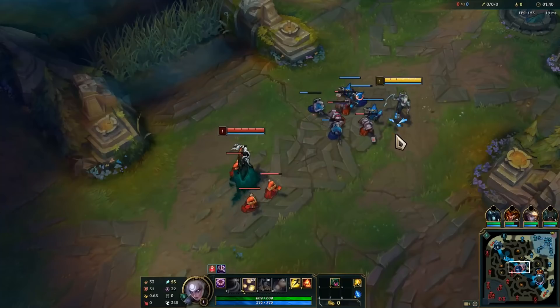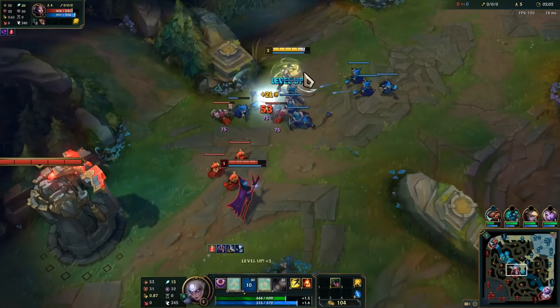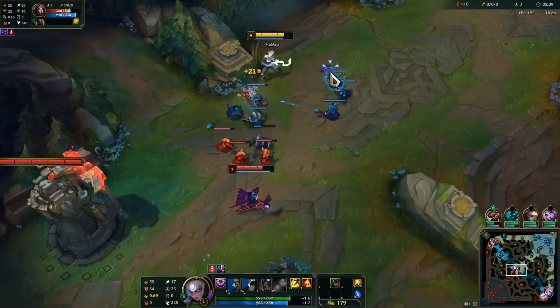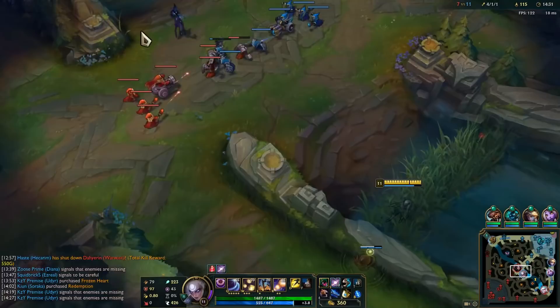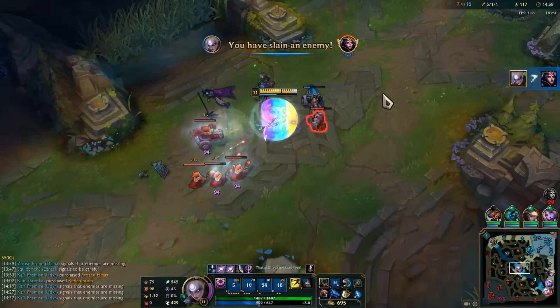Corrupting Potion is best for most situations, with a Dark Seal purchase on your first back. If you're feeling very confident in a safe lane, you can start Dark Seal and Refillable — a very cost efficient start with a chance to stack AP with early takedowns. You can always back and upgrade to a Corrupting Potion if things get ugly. Spellbinder is an underused item, but it is almost perfectly made for Diana, giving a burst of movement speed and AP. It allows Diana to engage and output a huge burst of damage.